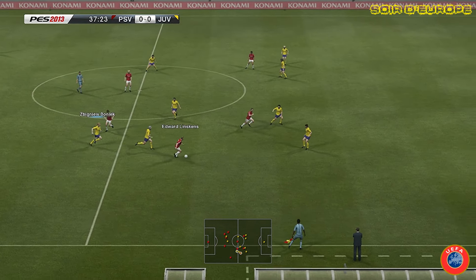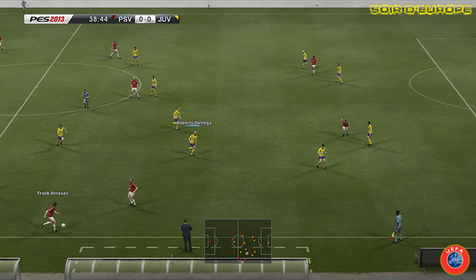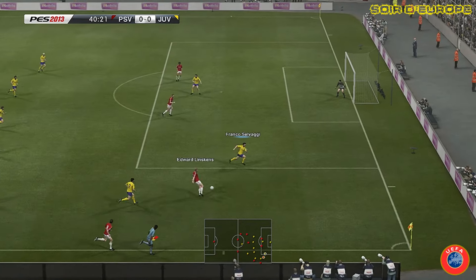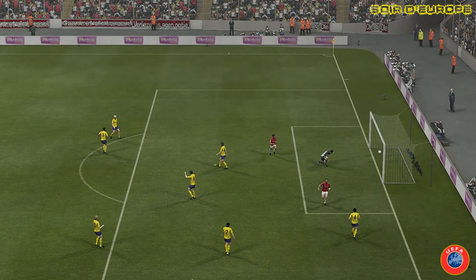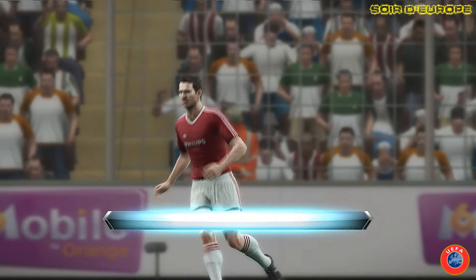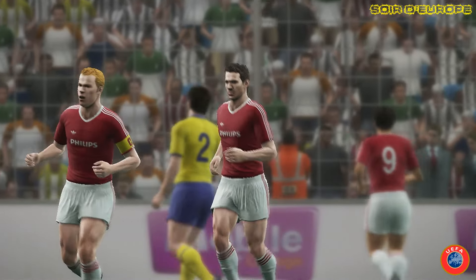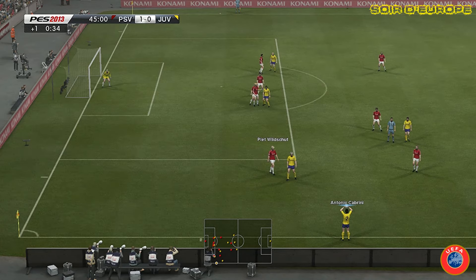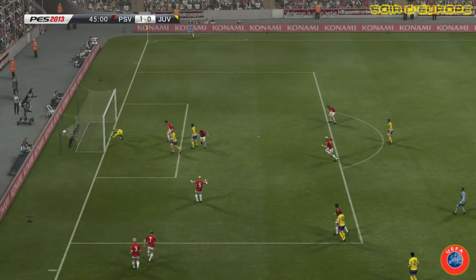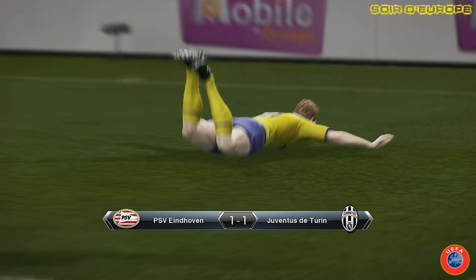L'essentiel des débats se sont déroulés en première mi-temps. C'est Liskens qui joue avec Arnesen sur le côté droit, il redonne à Liskens qui centre. Et Torresen, une superbe but en extension. 1-0 pour le PSV qui ouvre le score dans un match très équilibré. Mais la Juve ne va pas gamberger et juste avant la mi-temps, va égaliser sur cette touche de Cabrini pour Betega qui déborde. Il échappe à deux joueurs du PSV. Tête de Boignac. 1 partout.